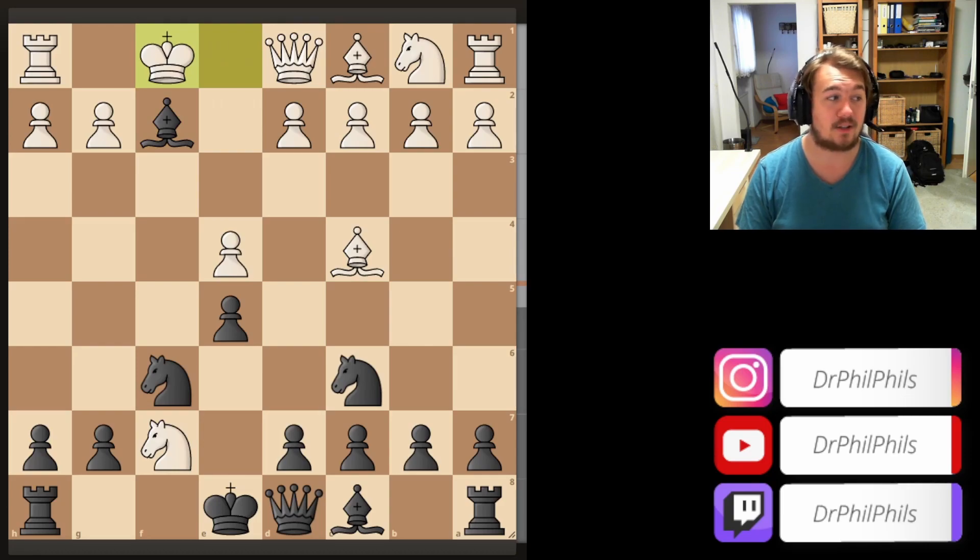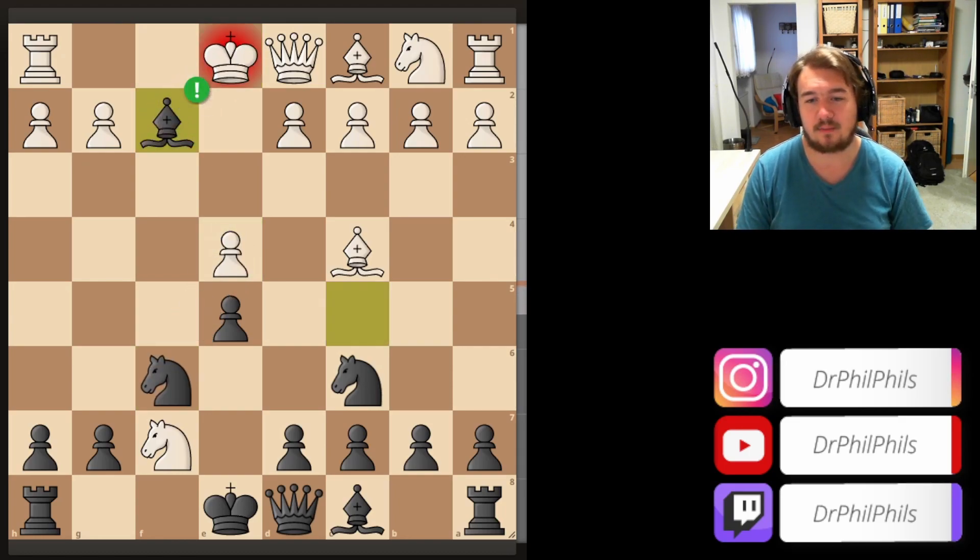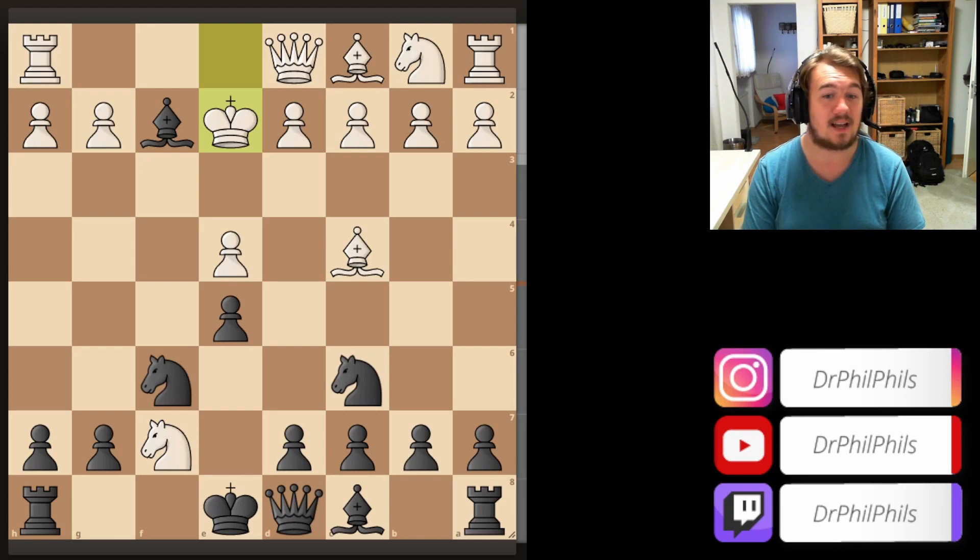We're going to take a look at Kf1 in another video because I'm going to cover the Traxler quite extensively - it features a very nice couple of variations. We're also going to look at the variation that arises after Kxf2 and Ne4 check in another video. Rheinisch, seeing this for the first time - remember, no engines or databases were really a thing back in 1890 - had to rely on his chess intuition. He realized he should probably not take the bishop, but Ke2 is what he played in the game. This is already the first mistake and it leads to a very nice combination. Now white is already, according to the engine, losing the game.